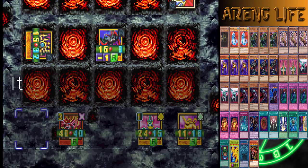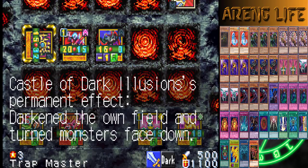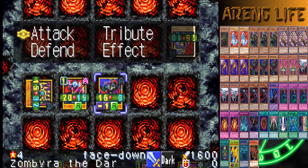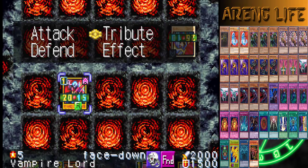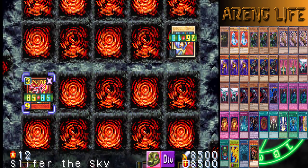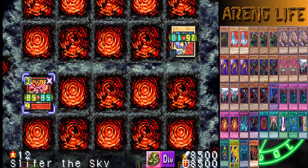We have three monsters now — they probably won't survive but Castle of Dark Illusions puts all my boys face down. I keep the debuff though. We constantly have the effect to keep wrecking their monsters every turn. I can already get my god card out! Let's do it — I'm gonna tribute all of these. I'll tribute Vampire Lord last because he gets on top of the grave. Slifer the Sky Dragon is here with 8500 attack, because it gains 1500 for each card in my hand starting at 4000.